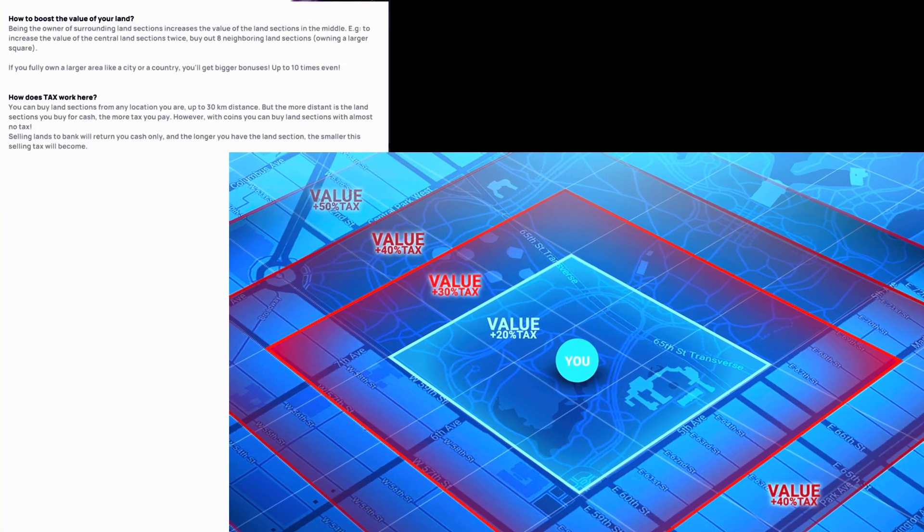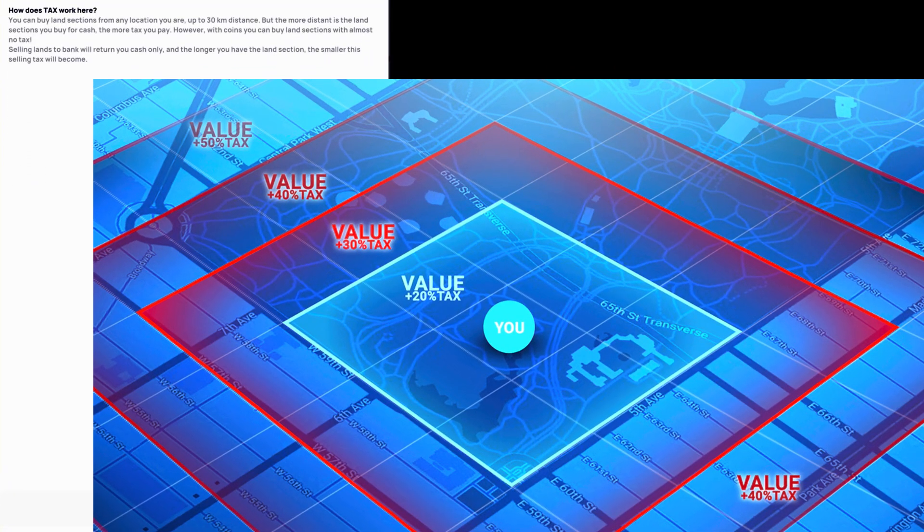How does the tax system work here? As we have seen in properties, there is a tax system associated, and similarly we have a tax system in the buy land concept. It works with your actual GPS location. If you want to buy any land, the game allows you to buy lands which are up to 30 kilometers distance from your base location. The farther the land you are trying to buy, the greater the tax. For nearby lands, the tax is even lower.